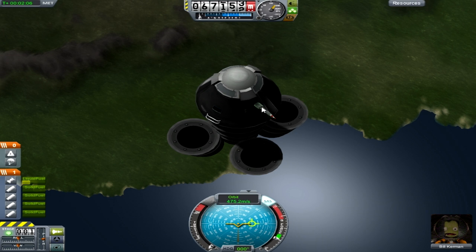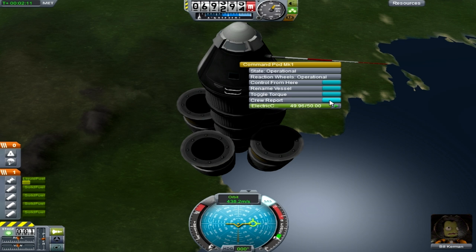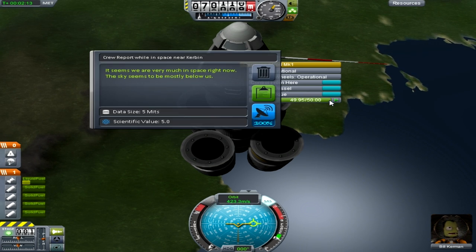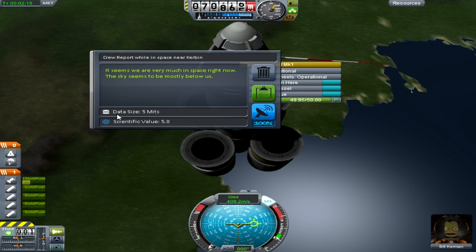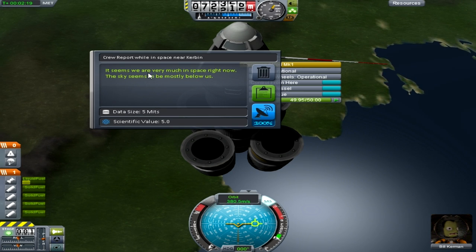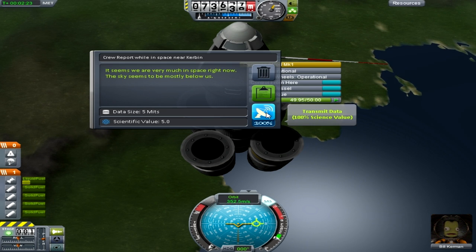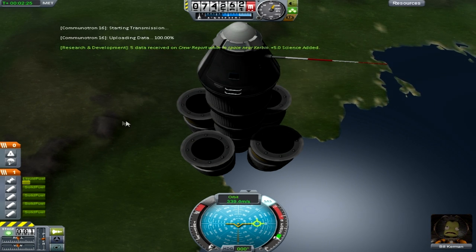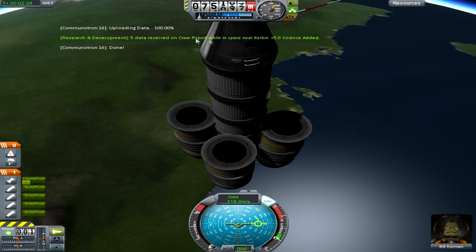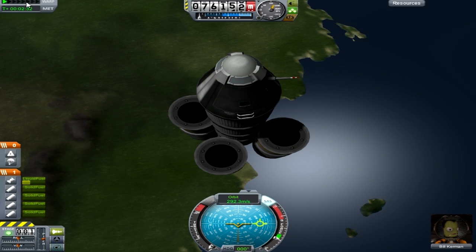It is our first steps, so if we extend our antenna and get the crew report — yes! Data size, five minutes. It seems we are very much in space right now. So we'll transmit the science back to home. Five data received on crew report — plus five science aboard!